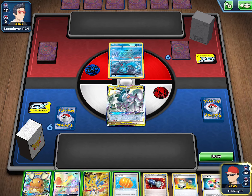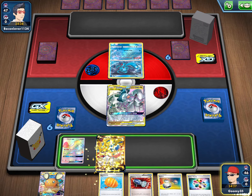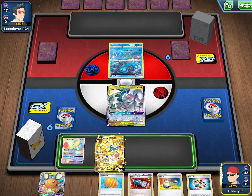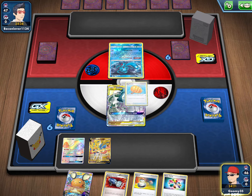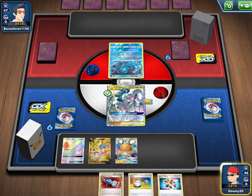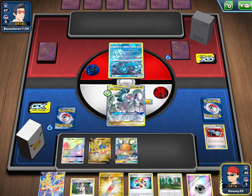We'll start off by using my Whimsicott GX's Captivating Wink to peek at their hand. Their hand looks interesting: a Quick Ball, Marnie, a Vitality Band, and energy — good to take note of. We go ahead and Big Charm the ADP, then play Cherish Ball here, discarding our hand and drawing six cards, holding onto that Metal Energy we just got.